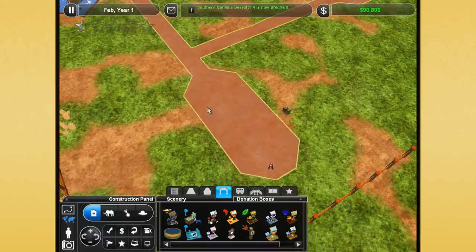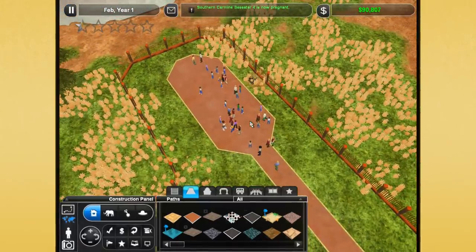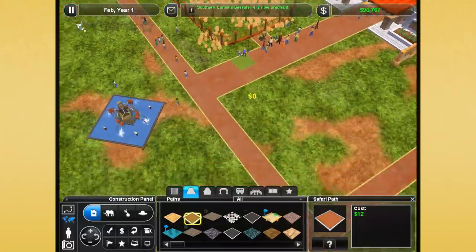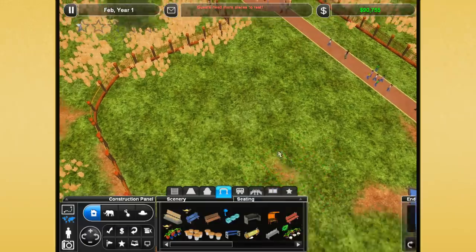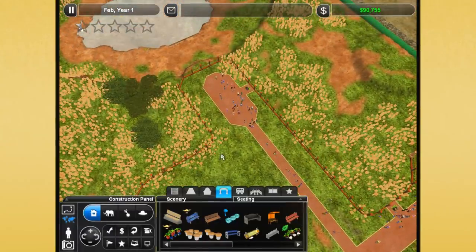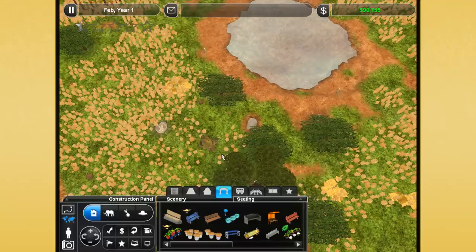Oh my gosh! The bee eaters are pregnant! They're going to be having some babies, guys! That's so exciting! So we do want to start collecting from our guests. Now we have researchers here and some guests coming in. We'll put down a couple little spots where people can donate if they feel so inclined. And they're complaining because they do want to sit down — I would complain about wanting to sit down too. We are going to be paying more attention to what goes on in the safari. I'm really excited to actually be able to start naming the researchers and animals after some of you.